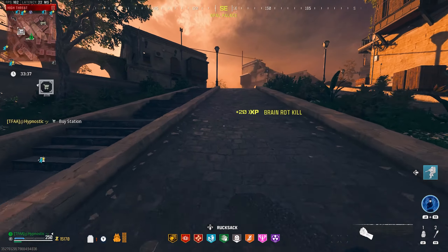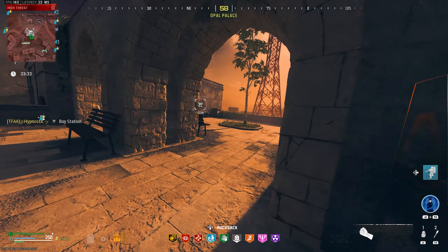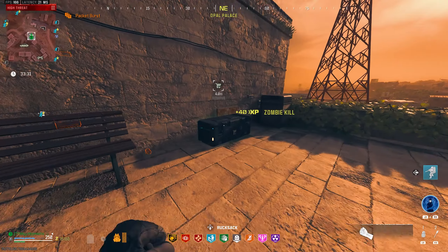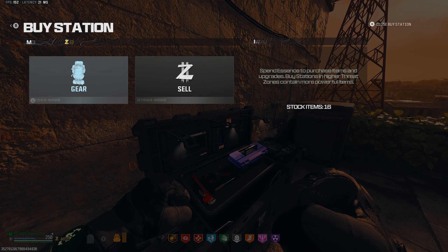We might as well go hit the buy station and get a few Kazimirs. Hopefully a contract spawns in here soon — we might have to end up doing a sport control, even though I hate doing that contract.